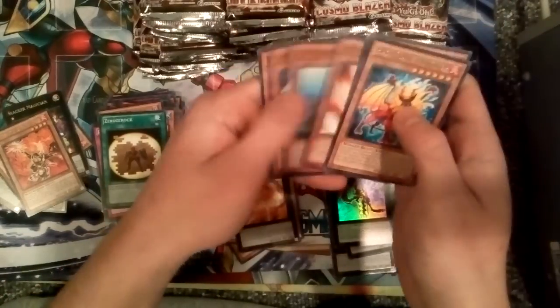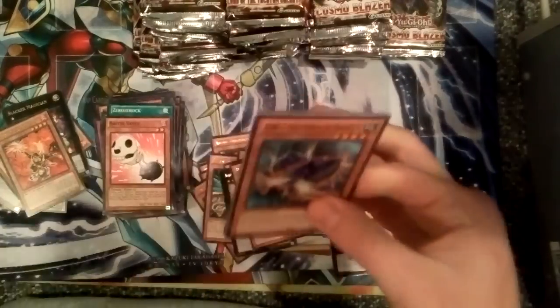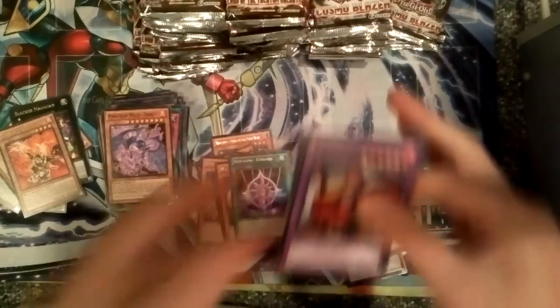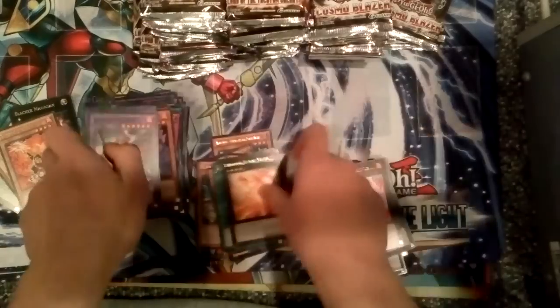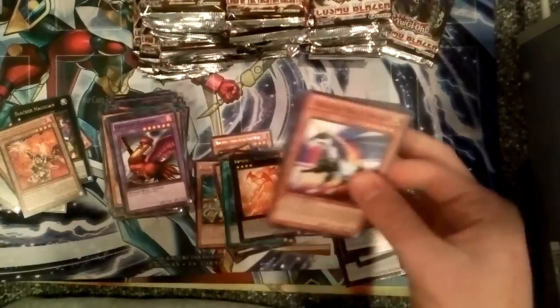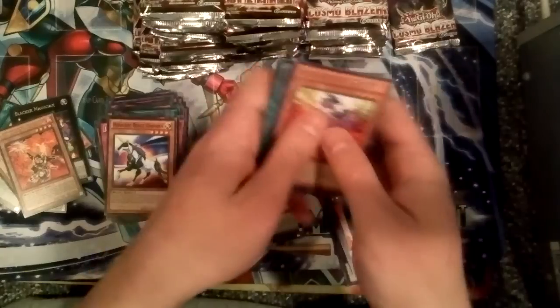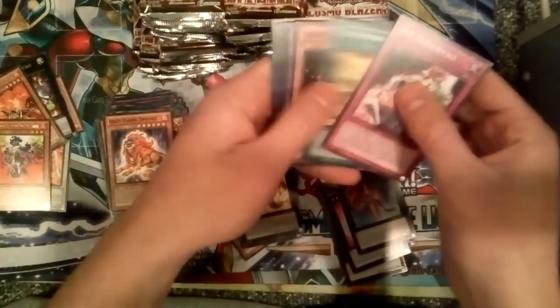Infernal Flame Vixen and Number 53 Heart-eartH Ultra. Hazy Flame Manticore. Another Hazy Flame Manticore and Brotherhood of the Fire Fist Tiger King — great pull, Ultra Rare, another card that's gone up. Hail of Tributes to Reborn. Infernal Flame Vixen. I'd like to pull at least one Madolche Angelly from all these tins — that would definitely help. Hazy Flame Basil Trice and another Number 53 Heart-eartH. Don't mind pulling more Tiger Kings, especially Ultimate Rare ones. Brotherhood of the Fire Fist Spirit — definitely keeping that. 3-Axis is basically dead, but I still feel like they'll put Spirit back to 2; it's not that OP.